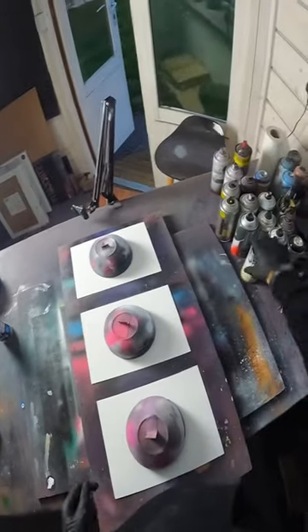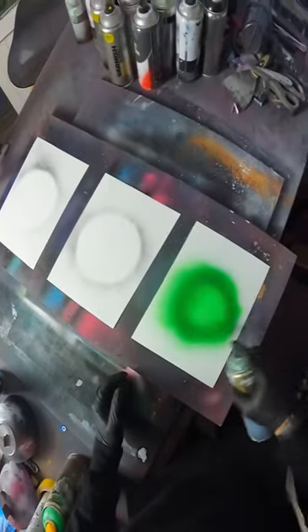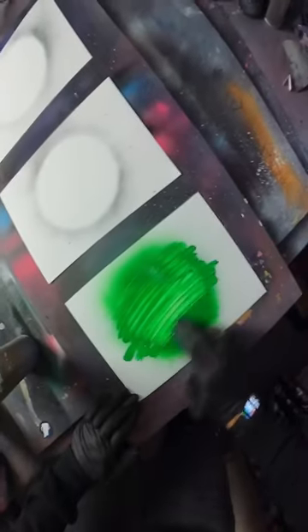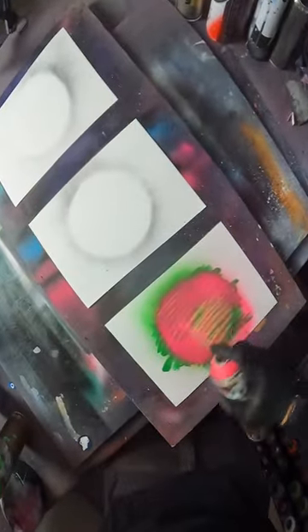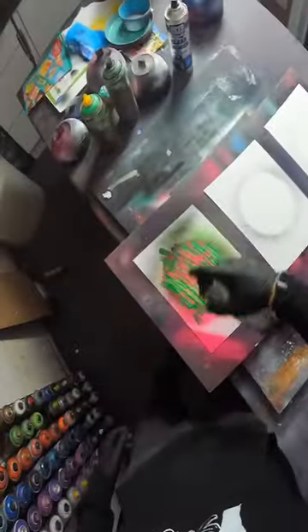I have three of my most popular planet paintings to make. For this first one I need Acid Green, Shock Green over the top of that. Swipe, swipe, swipe. Gleaming Pink over all of that. Crumple up the weekly, swipe over that and peel it off. And a shadow.